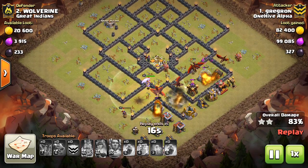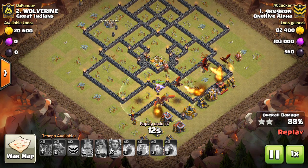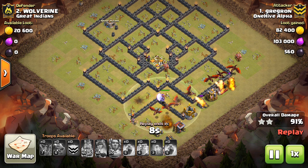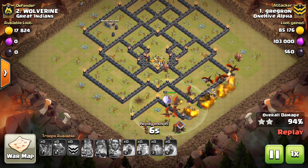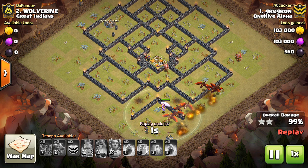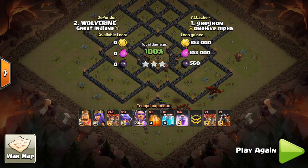Starting with the Town Hall 11 you just saw, this dragon strategy is very popular. It's kind of like miners in a way because you use the queen to funnel on one side, you use the king to funnel on the other, and then you just send the dragons and the warden up the center of the base with the funnel on both sides. They kind of stay inside the base and take out defenses.